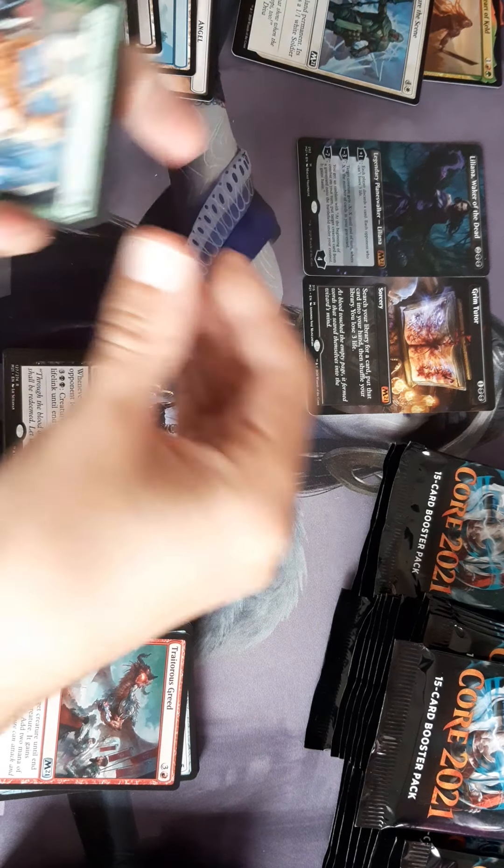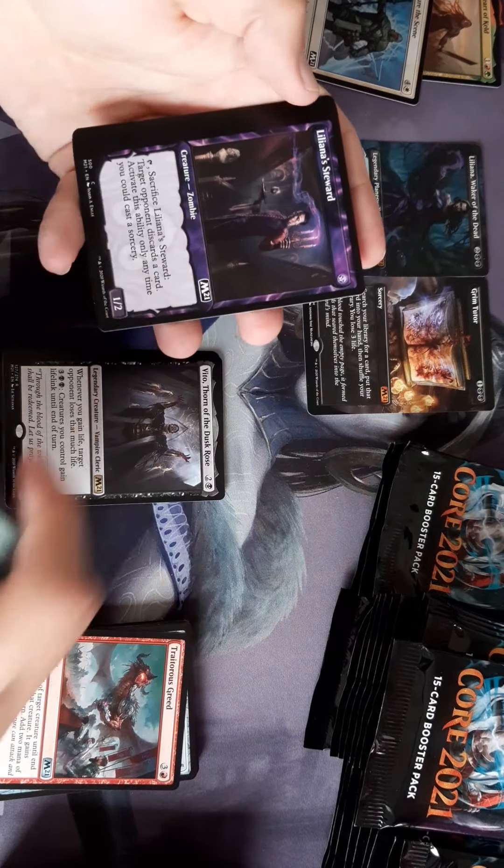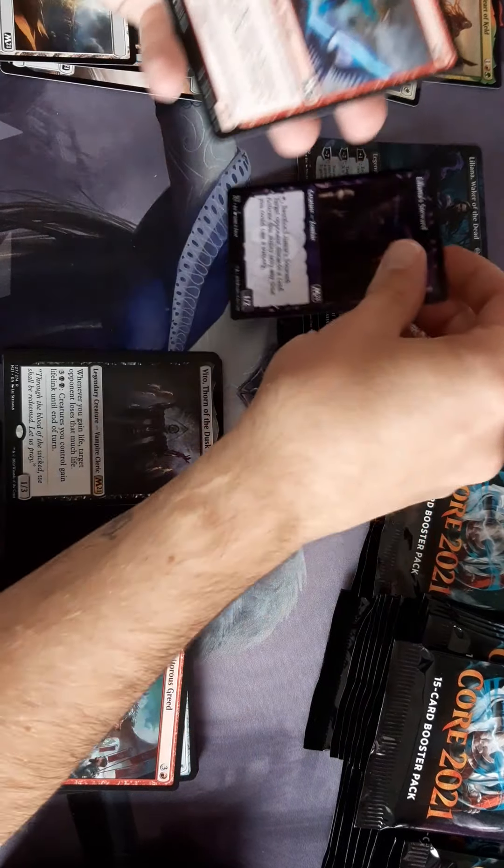I haven't had a proper look at the set to see what I'm looking forward to drafting. There's a common alternative art — Liliana's Steward. Should we look at that? I think it's out of stock.